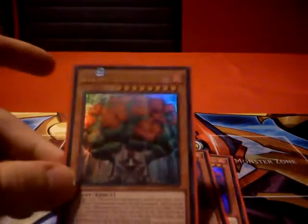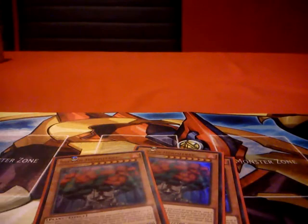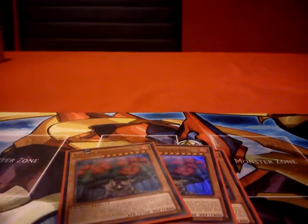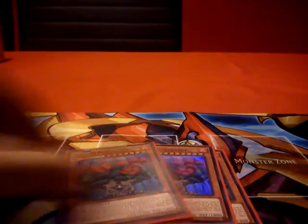So I'm going to get into the deck profile. Starting off is 3 Hermitrees. Hermitree is probably the best Sylvan monster in the deck. He has quite a lot of effects which are useful — he's your draw engine. When you excavate a card in the spell zone, you draw a card. When he's excavated, you organise the top 3 cards of your deck and put them back in any order. He's a level 8, so you can get into your rank 8s. And he's got 2700 attack, which is not bad.